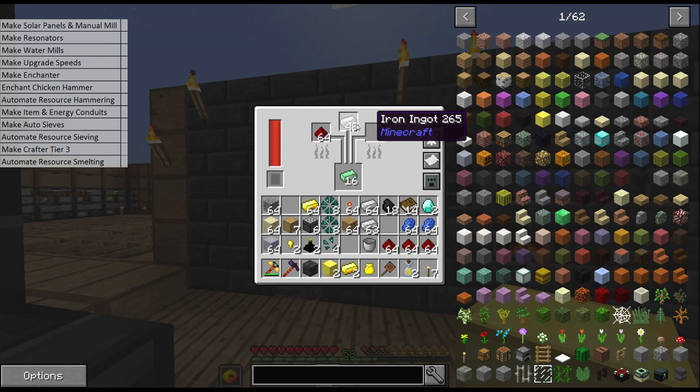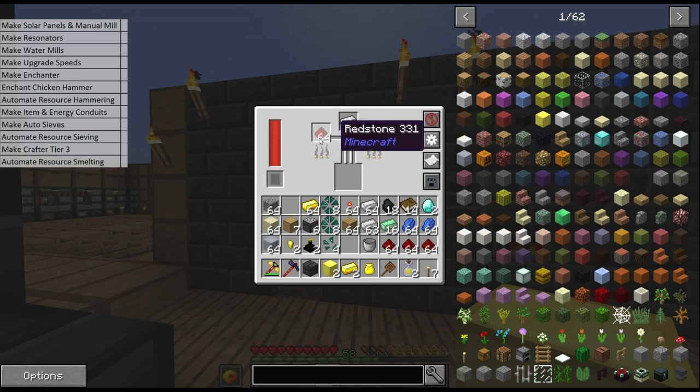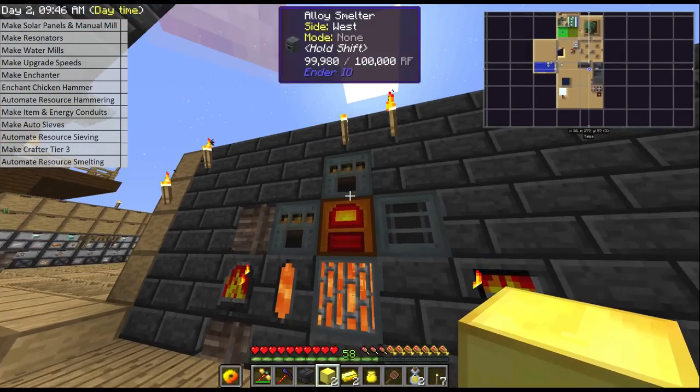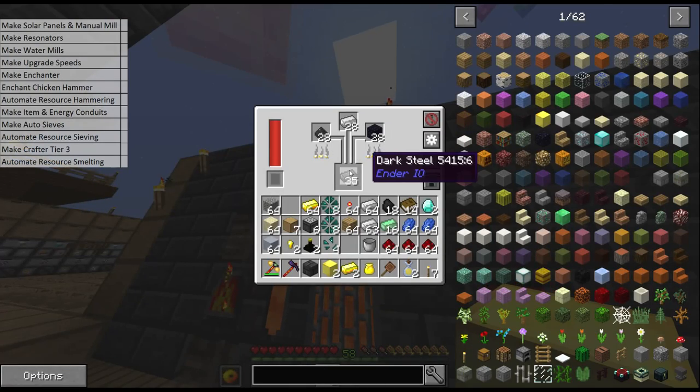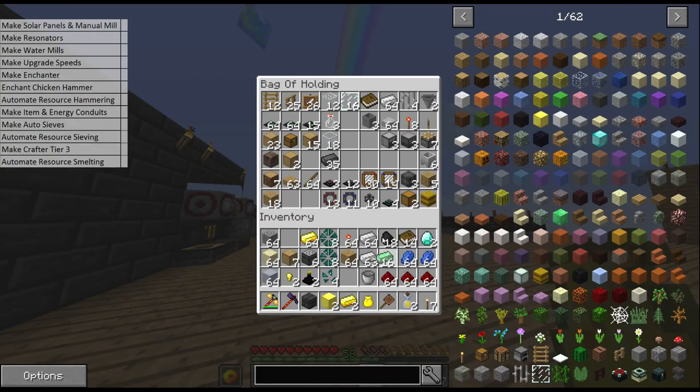I've just set some ender pearls and iron to make some pulsating iron because we're going to need that this episode, and now I'm going to put redstone with iron to make some conductive iron because we're also going to need that for our cabling. We also started the dark steel because we're going to need that for our enchanter today as well.